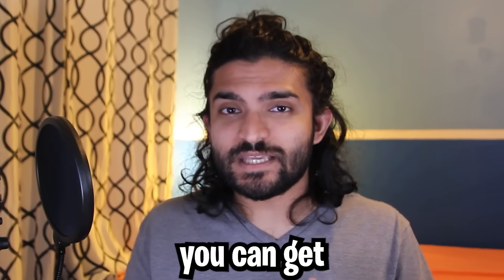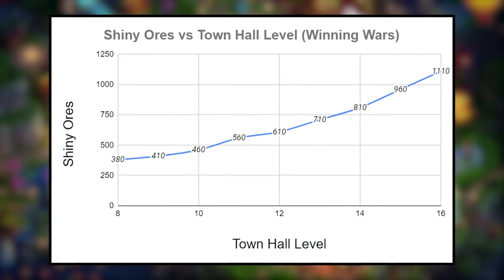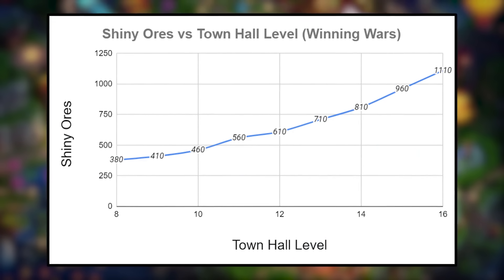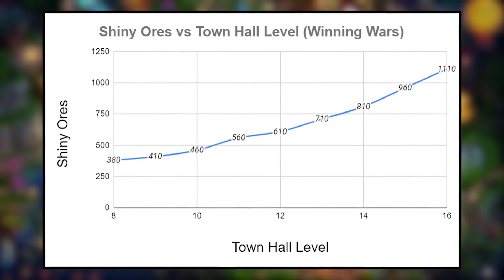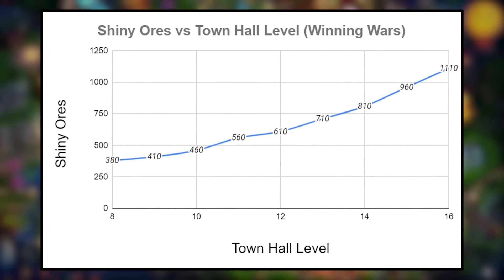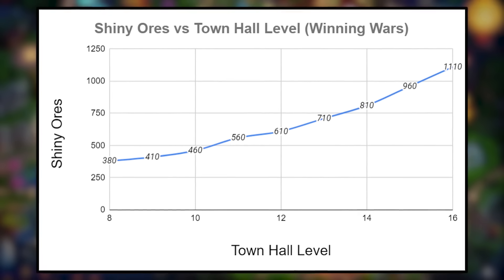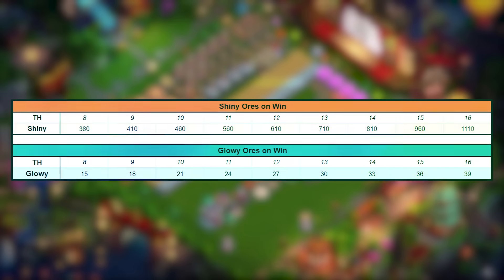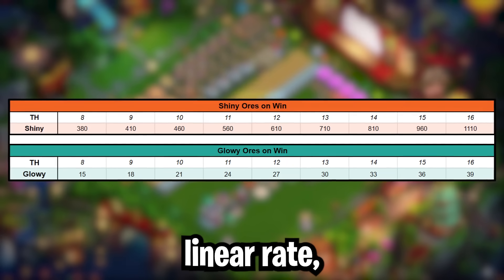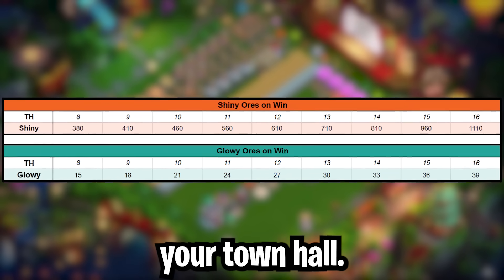Moving on to wars and how you can get ores from there, it gets a little interesting. Based on your town hall level, you're going to get a certain amount of ores if you win and a certain amount if you lose. As you can see from the chart, you get a little bit more shiny ores every single time you go up in town hall level, but it's not a lot more. The glowy ores are literally a linear rate — it goes up by 1 every single time you upgrade your town hall.